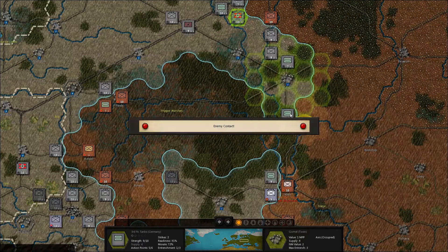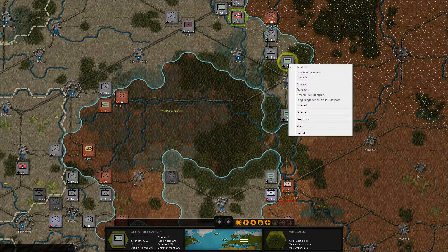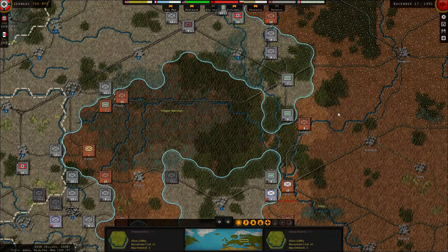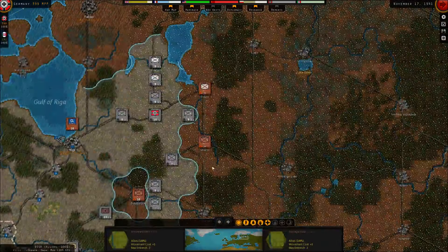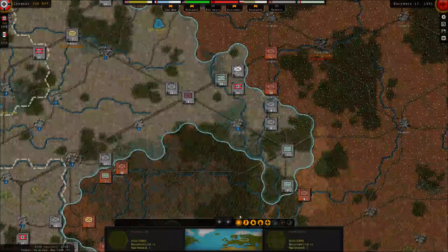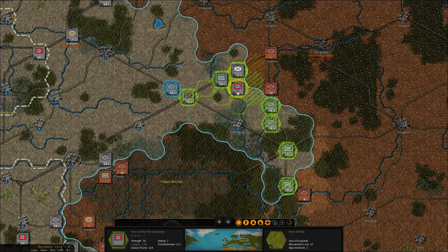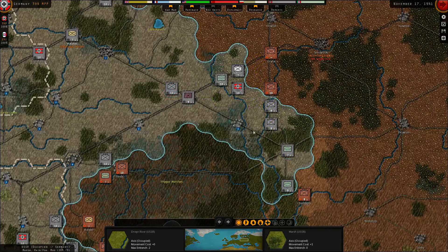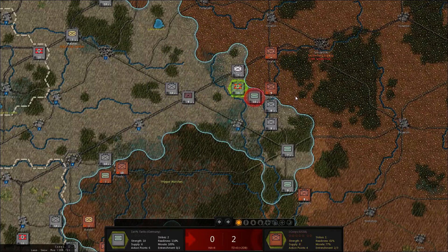Let's see if there's anybody in Chernigov - yes. Can I reinforce these guys? I cannot. Just send them to Goldman. I think we will not head too much further east from here. There's a nice line from the Pripyat Marshes up to Pskov. This is November, so we're not really going to take a lot of land anyway. Let's attack Mogilev anyway, just because I can.